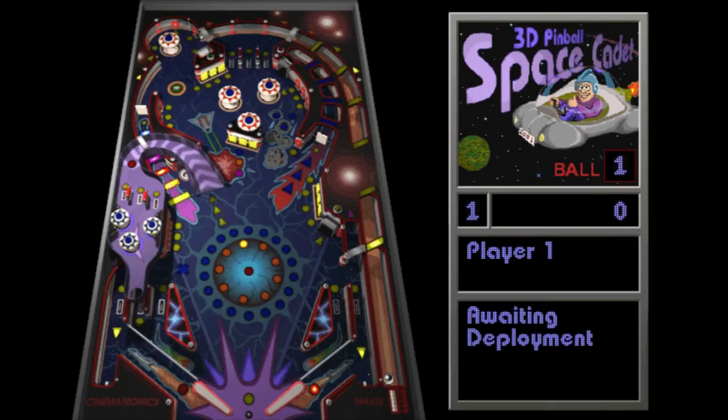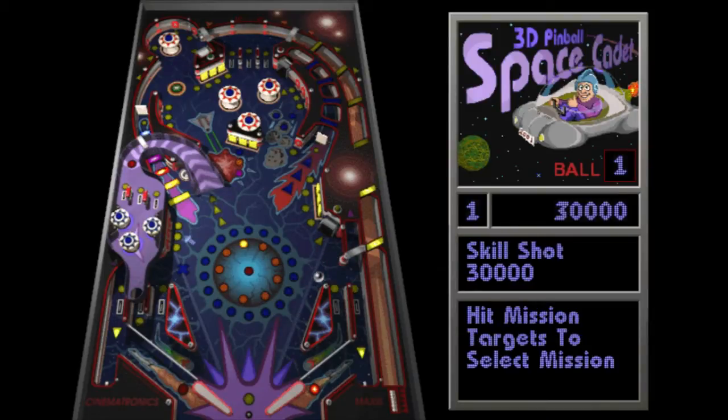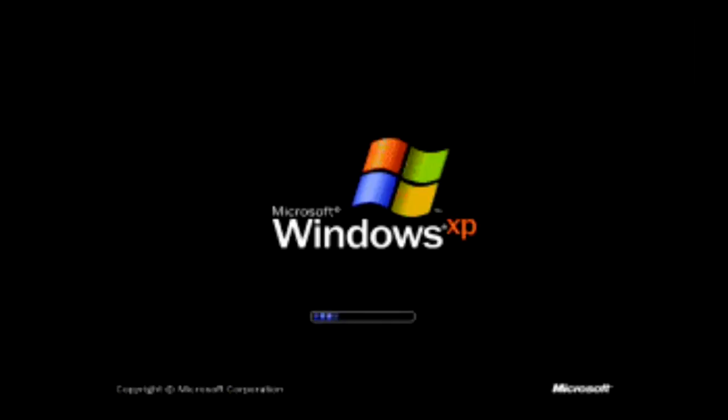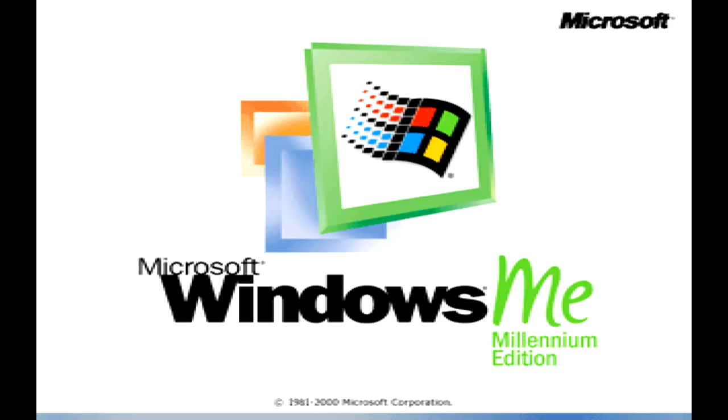3D Pinball Space Cadet was a virtual pinball game released in 1995 by Maxis Software. Space Cadet was one of three games available in Full Tilt Pinball. However, nobody played Space Cadet Pinball as part of Full Tilt Pinball, but Space Cadet was packaged with multiple versions of Windows including Windows 98, Windows XP, Windows 2000, and Windows ME.